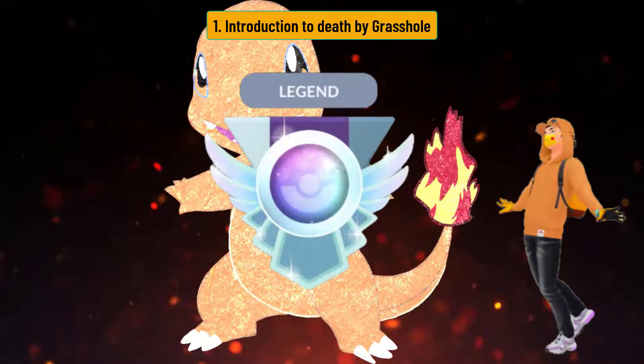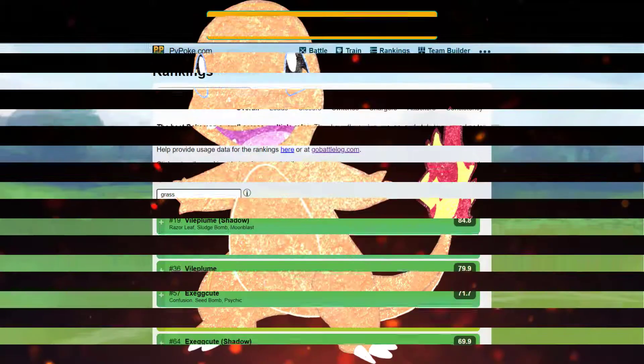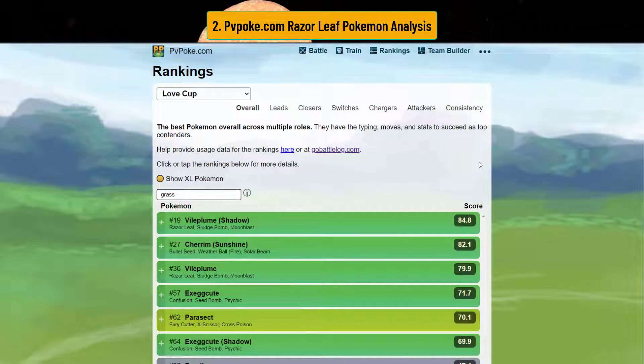There are actually only two viable razor leaf users in the Love Cup. The thing about it is the original razor leaf strategy actually beats the double charm strategy, so depending on which one you run you may do better than the charm team. If you like to shred instead of charm, this video is for you. Let's get started.